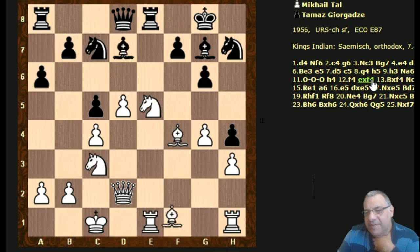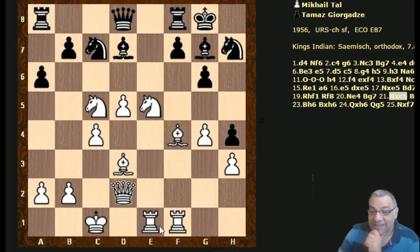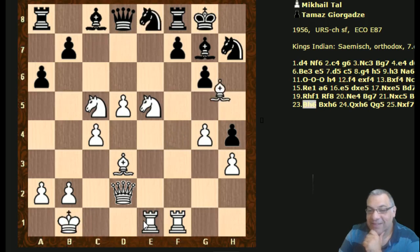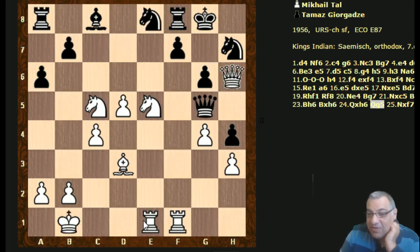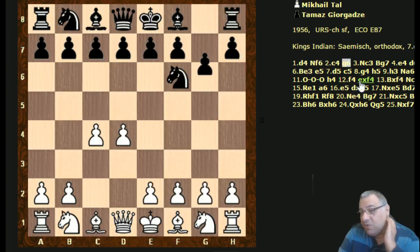Black didn't really do anything about e5 - I don't know if he could have. The two rooks going to e1 and f1 - when Tal puts his rooks together they look aesthetic but they're also very very damaging usually. The rooks are combining forces in a way, really helping each other, leading to that knight takes f7 finish. It might be worth playing through multiple times and understanding the threats of each move.